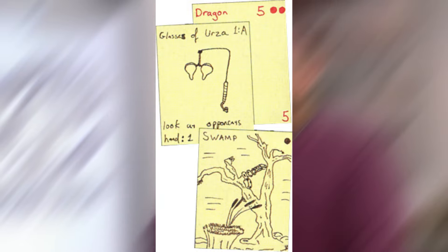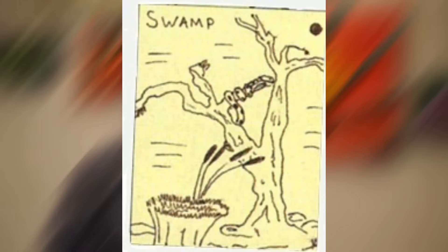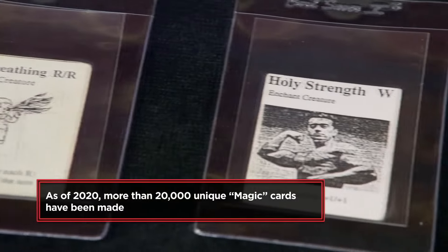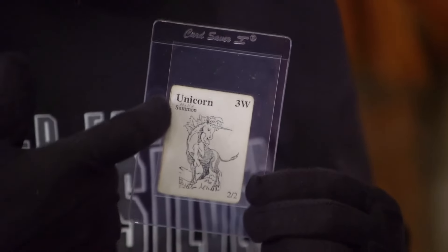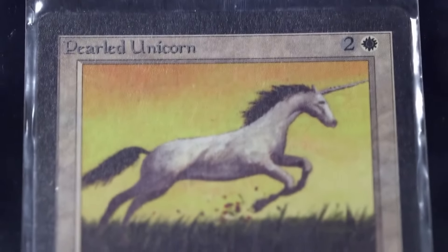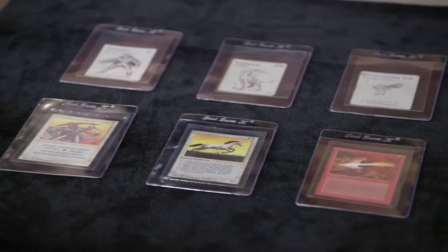But even that has nothing on the first Alpha set of playtest cards. This run consisted of only one 120-card deck, and all Alpha cards were hand-drawn by Richard Garfield, who still owns them to this day. I can't really even put a price on these. I've seen some Gamma cards range from $400 to tens of thousands of dollars in terms of appraisal, but I think it's safe to say that if any cards from the Alpha deck went up for sale, they would blow the value of all other playtest cards out of the water.